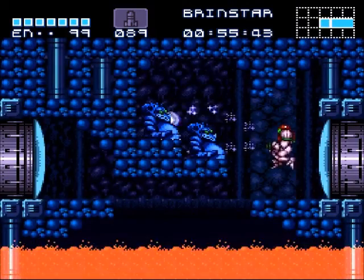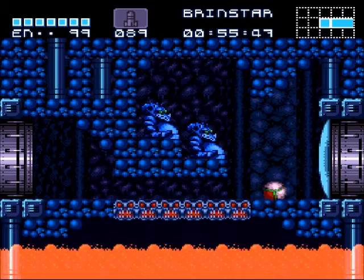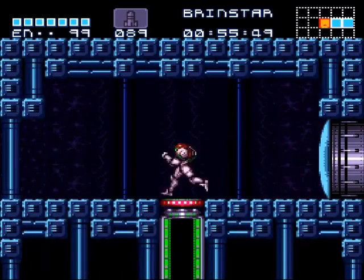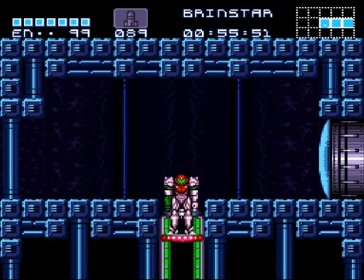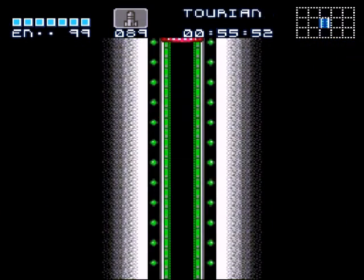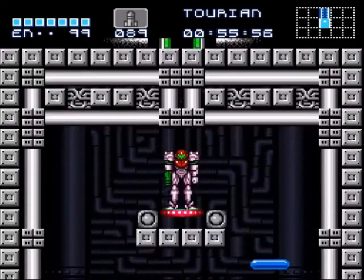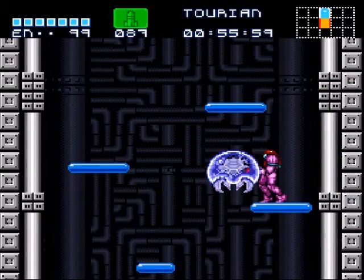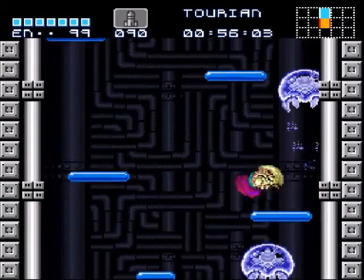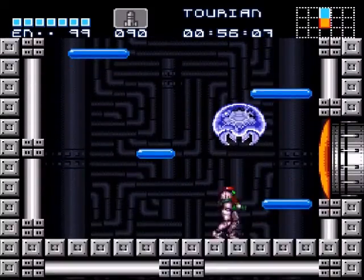Once you've defeated everything, a bridge will form and you can go fight the boss. From what I know there's no early trick in this game. Anyway, let's head down the elevator and go finish this out. We are now in Tourian, the final area of the game where everything can be ignored, but it's kind of hard to do that honestly even in this version. Our missiles are full so I don't really need to fight anything. These gold doors take ten missiles — I'm going to call them gold doors because they look gold.